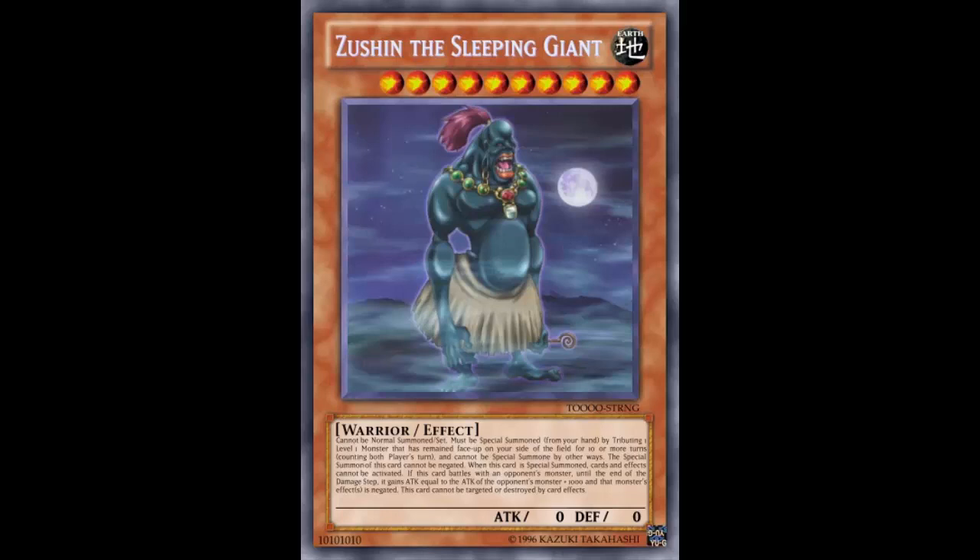This card cannot be targeted or destroyed by card effects. The other Zushin says it's unaffected by card effects, but this one just can't be targeted or destroyed. So if you find a way to affect it without targeting or destroying it - like Accesscode Talker Ignister - then this Zushin is in trouble. Tiramisu and Ignister say hi. The real Zushin is unaffected by card effects entirely, but this version just can't be targeted or destroyed, so you can get rid of it other ways.